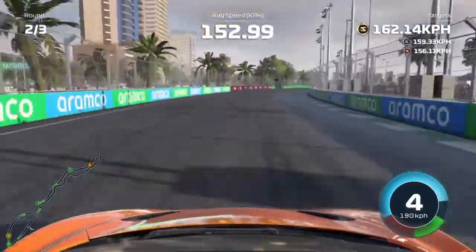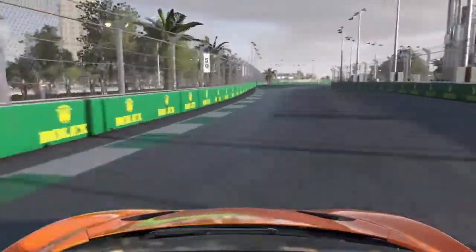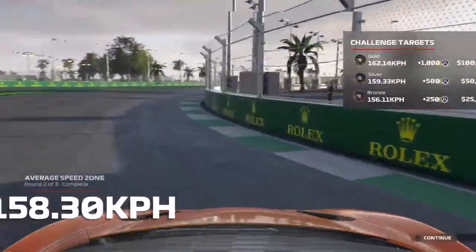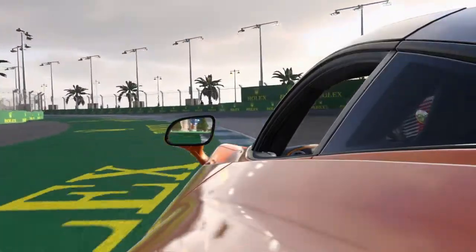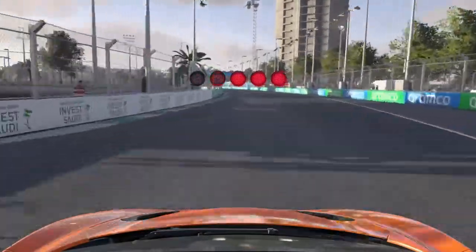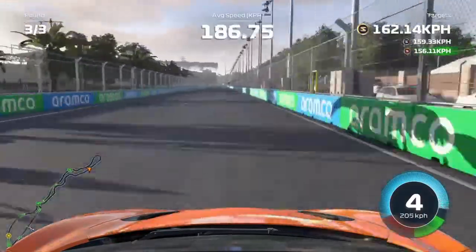On the exit we actually did hit the wall out of the banking. The car is really understeady, it hits the wall there, and we hit around 158 km/h. We just fell short of the silver award, so we're going to go for one more try because we only have 3 tries in total. We're going to have to give our all if we want to get to the silver award.